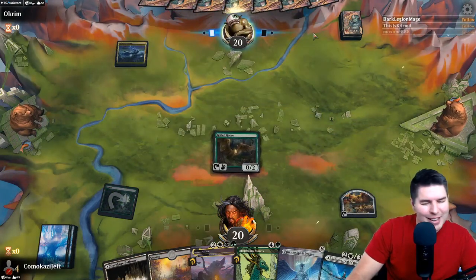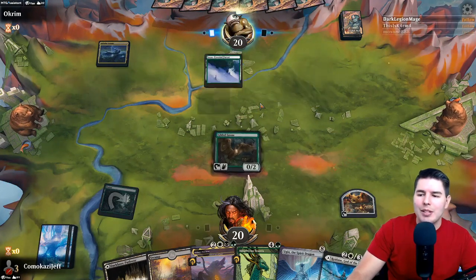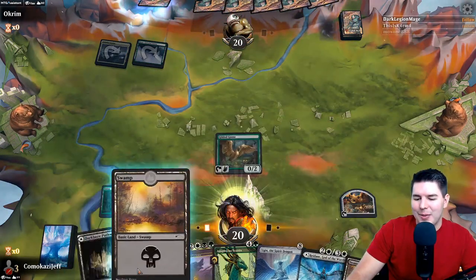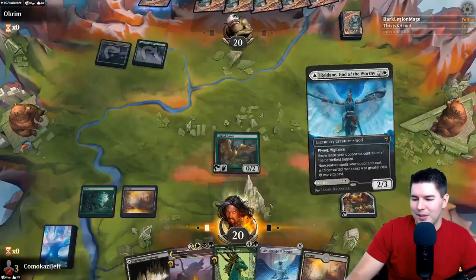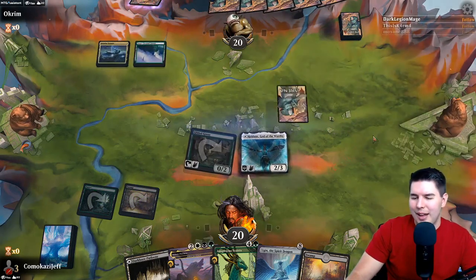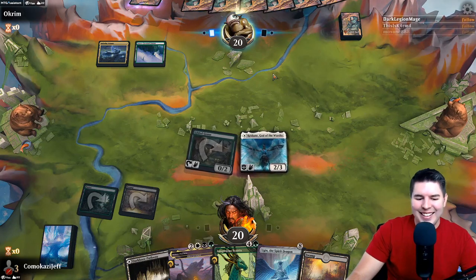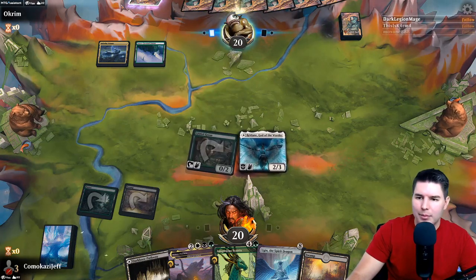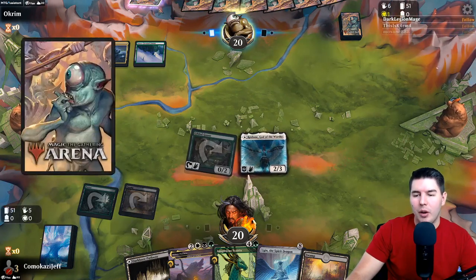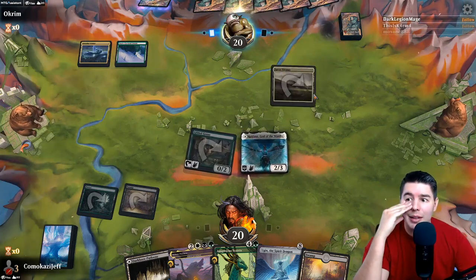We found Redain - turn two Redain, here we go! We're not sure if they're playing snow yet. I'm playing in free play because there's going to be more snow stuff here in general. Foretell stuff - we get Redain on turn two, that is basically what we've always wanted to do in life. Now all your snow lands come in tapped - booyah, take that!